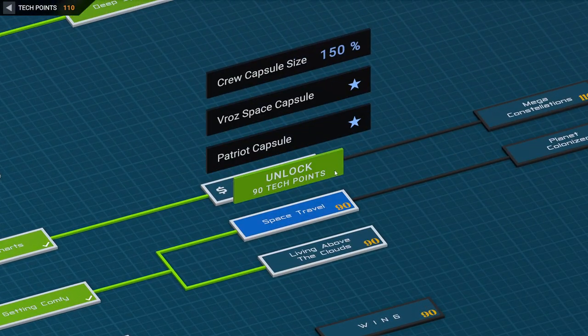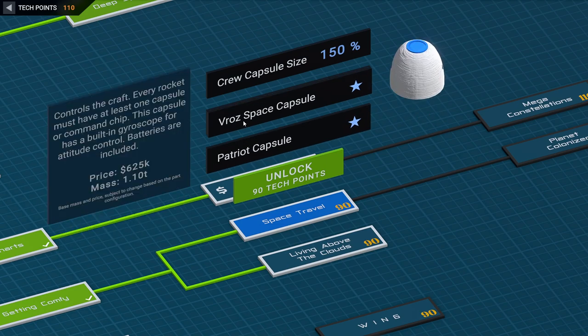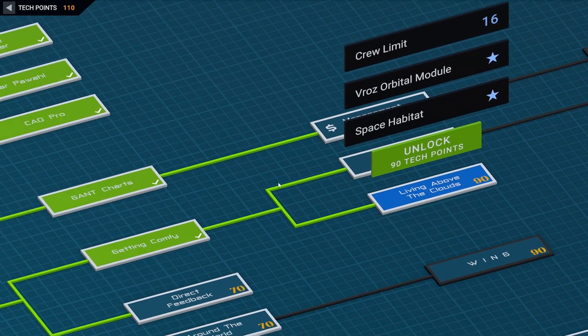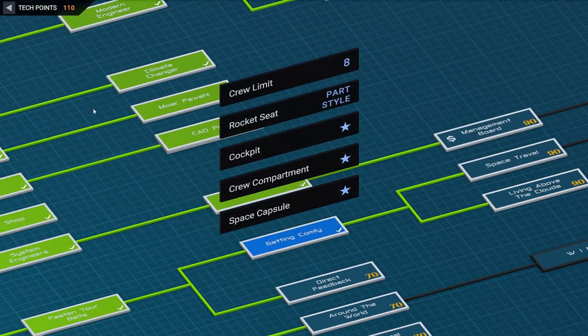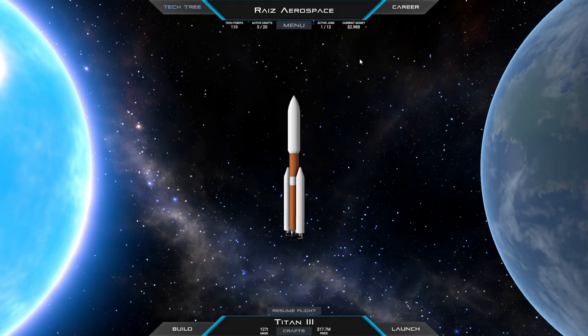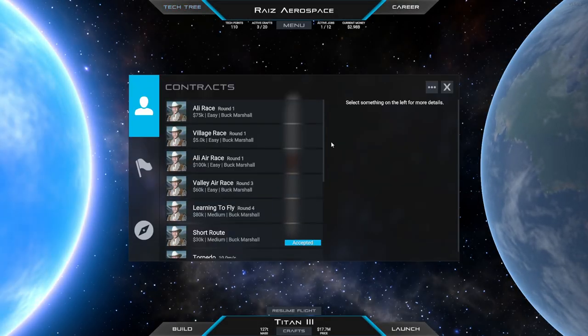But the space travel here - that's a Patriot capsule and there's one of those. But no extra contracts there, and a space hub there. Maybe let me just take this first and let's see what kind of contracts we have, and then we'll think about it if we don't have anything suitable.